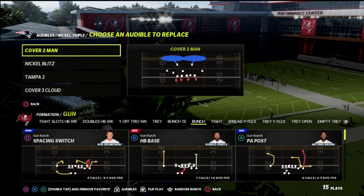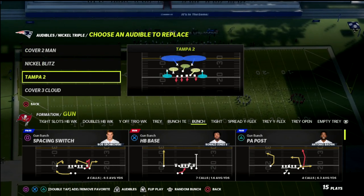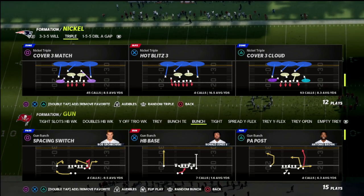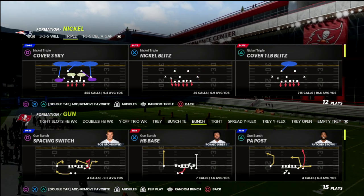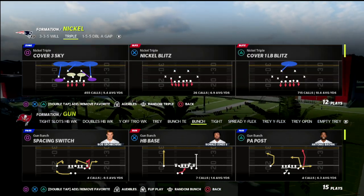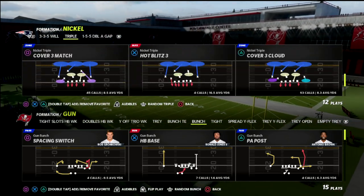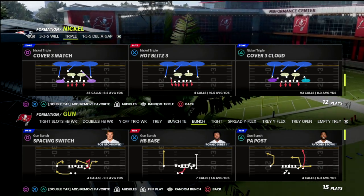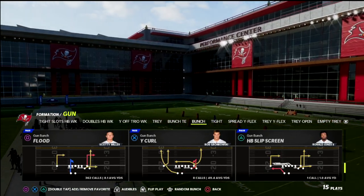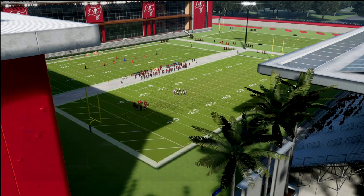The first setup is really for the running back blocking. The second one is for situations where they might block the tight end and the running back. It's actually real simple — you can do this out of any play in the formation. I personally really like to run this out of Cover 2 or Cover 3 Cloud, because it makes it really easy with the flipping of the formation. We're going to come out in a play that has five out — for today, we'll just talk about Z spot.